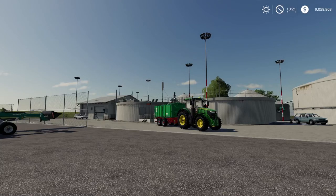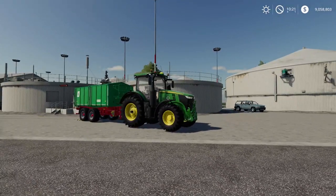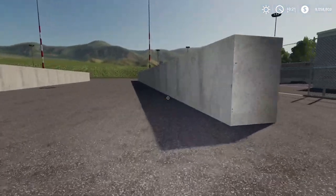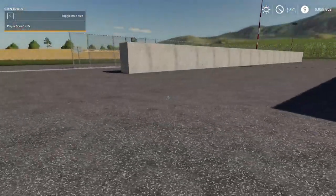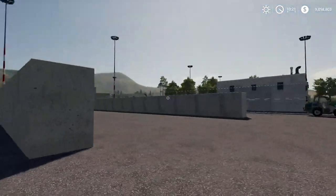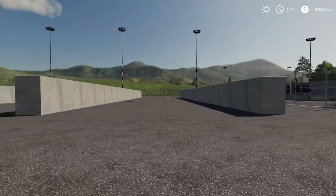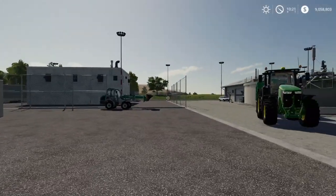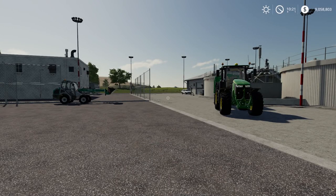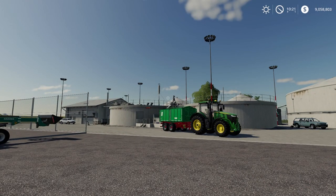Now that we've purchased it, we can sell at it. Most BGAs will have three major components. First, they'll typically have their own bunker silos where you can produce silage — that's typical for BGAs, though sometimes they don't have those, especially many of the placeable ones. If you want to know how to use bunker silos and how to produce silage, grass, or hay, I have videos linked down below in the description.